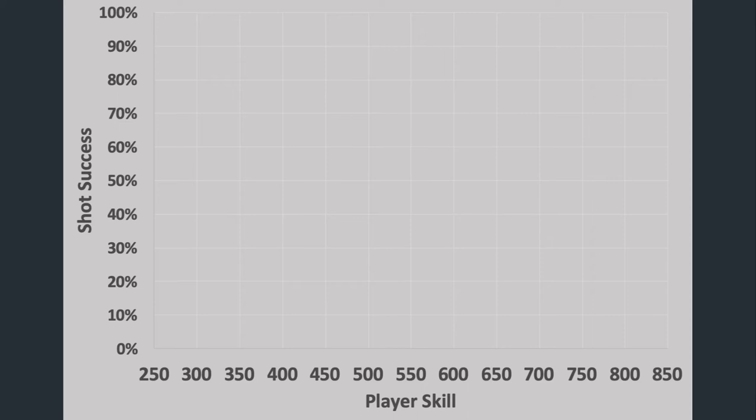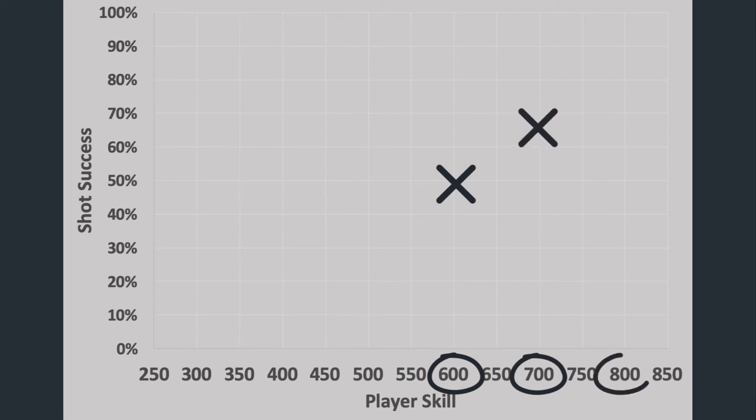We have enough data to see that, on average, players around 600 are at 50% for this Pro Billiard Series spot shot. That's a ratio of 1 to 1 — one make for every miss. If this shot really acts like a 600-level opponent, then a 700 should be at 2 to 1, two makes for every miss, about a 67% success rate. And an 800-level player should, on average, be at 4 to 1 — four makes for every miss.